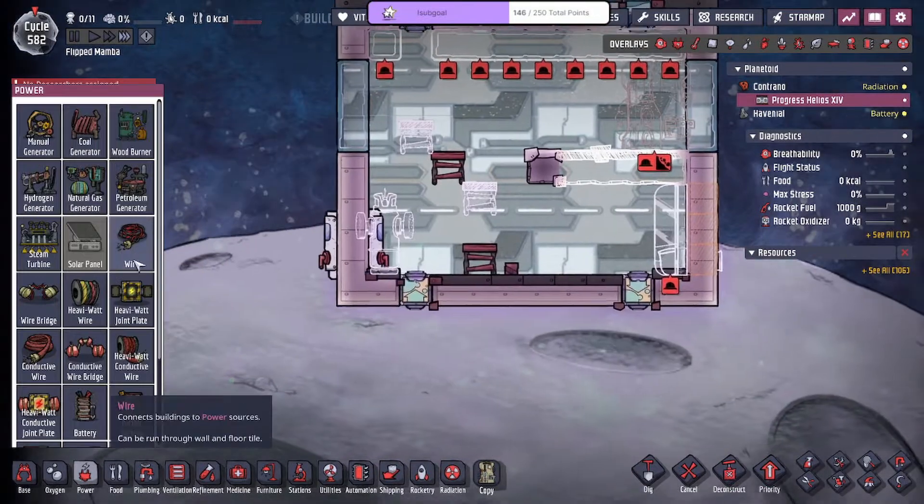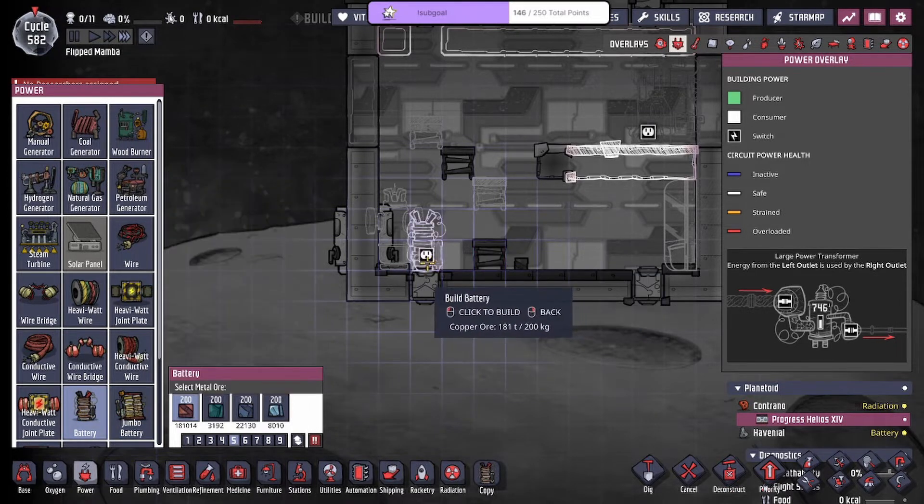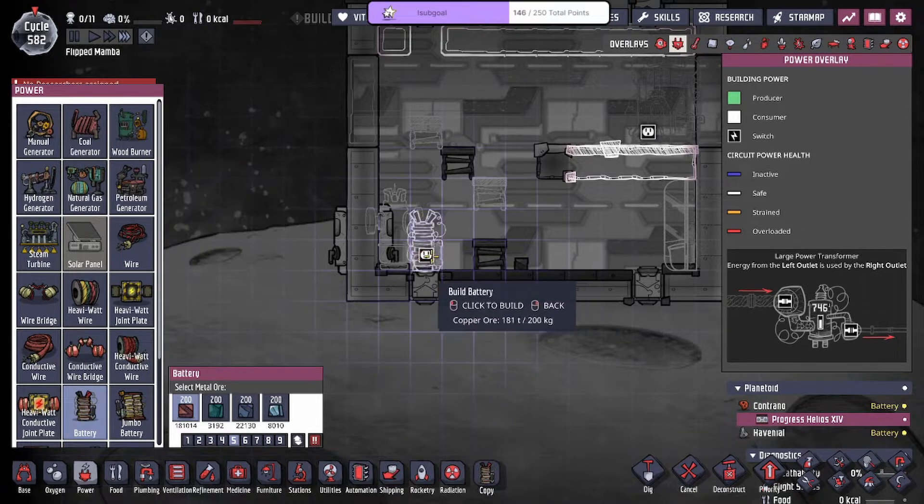That means I have to put a battery in here which sucks, but we'll put a jumbo battery. Nighttime is two hours out of 24, so 2/24 times 600 — that's 50 seconds times... let me get a calculator. So 2 divided by 24 times 600 is 50 seconds times... if we go 60 times 300 — small batteries are perfect, we don't need anything larger than that.